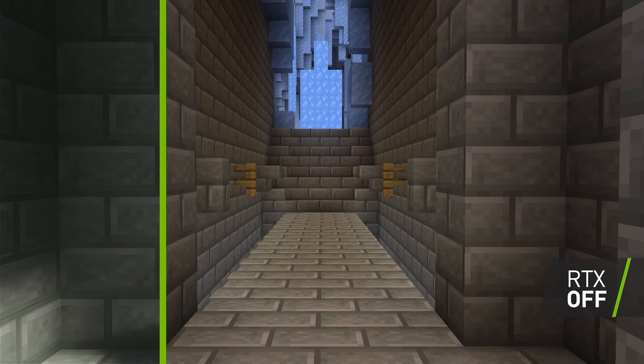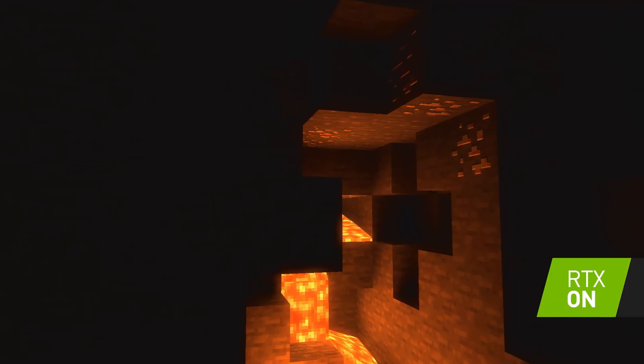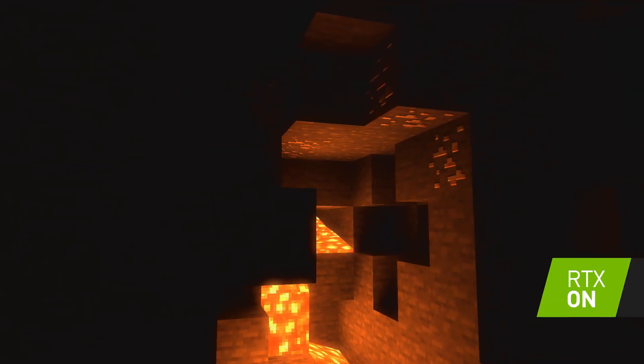Something that's brand new — we have per-pixel emissives, so the idea of a single pixel changing. Minecraft is a pretty blocky game, so if you have a pixel, it's pretty big. But in the sense that that pixel can be turned into a torch, the idea of lighting things with that level of precision is something new for us.